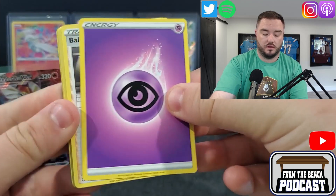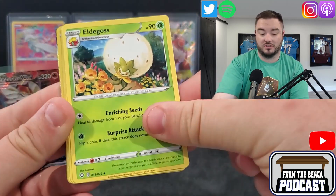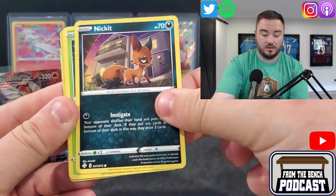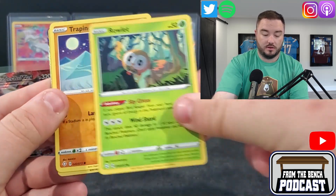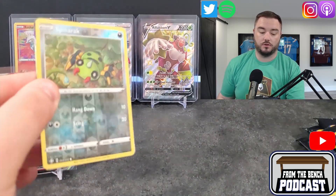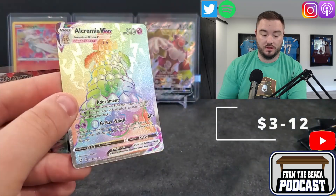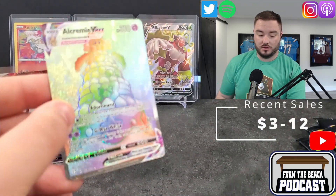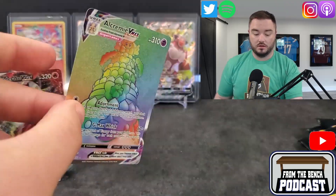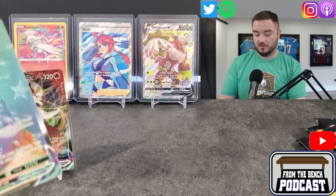What do we got here? Psychic Energy, Ball Guy again, Rusted Sword again — so we're going to see all of these multiple times. Cacnea, Snom, Nickit, Rowlet, Trapinch, Spinarak Reverse Holo — and then it looks like we got another VMAX. Alchemy VMAX — Rainbow. Nice, that one's cool.